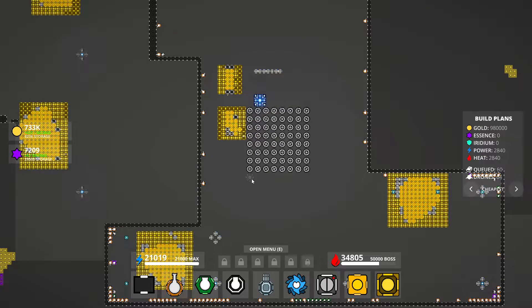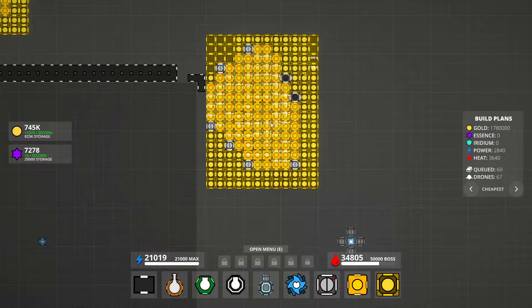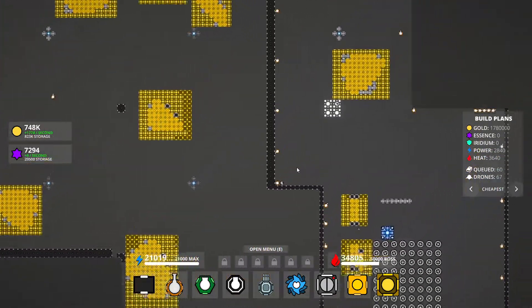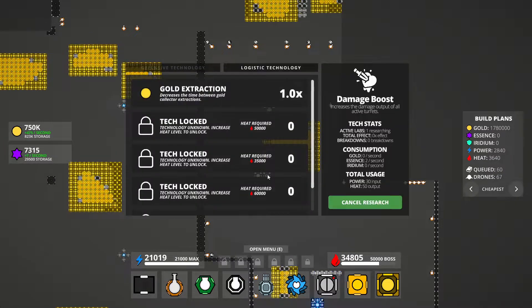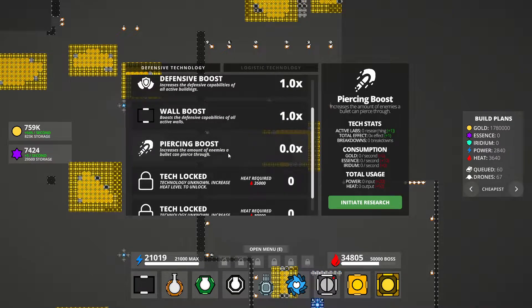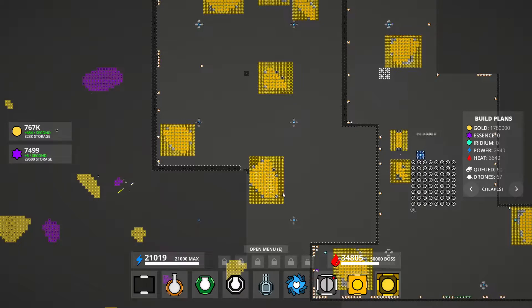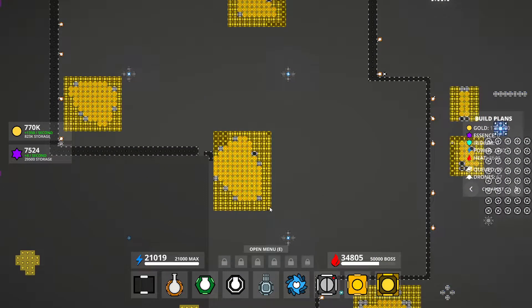The plan is to build this right here, but again it costs 800,000 and I barely have enough storage to reach that. Let's collect all of these — I should go check while things are filling up. Oh, I could do gold extraction but this costs me 10 essence a second, which is kind of tough. I'd like to do that. There's also a piercing boost, but again that costs 10 essence a second, so I have to up my purple game.